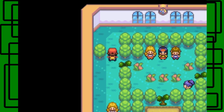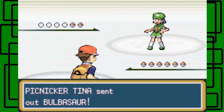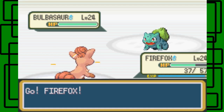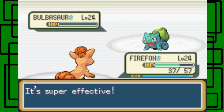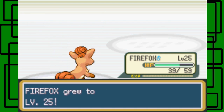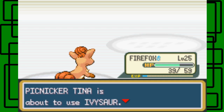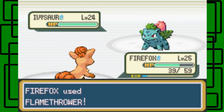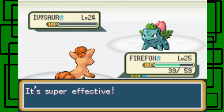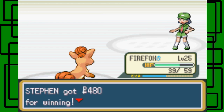Going all the way around through the windows, we take on a Picnicker. She sends out a Bulbasaur — Flamethrower takes it down. Firefox levels up to 25! She asks if I want to use a prison, but I don't want Firefox to learn that move. Next is an Ivysaur — we stay in and use Flamethrower twice to defeat it. We defeated Picnicker Ting! Thanks for the $4.80.